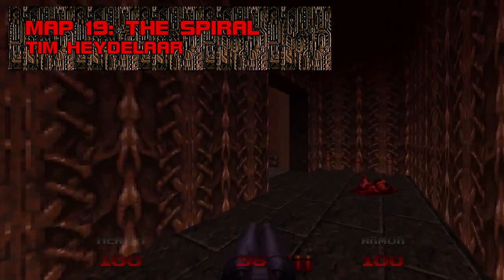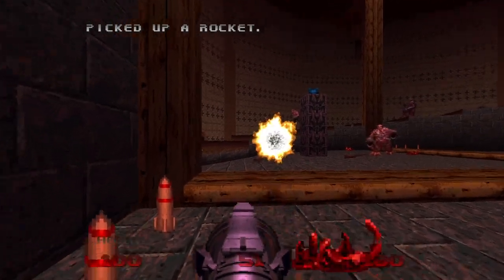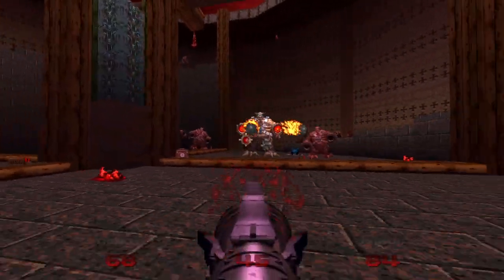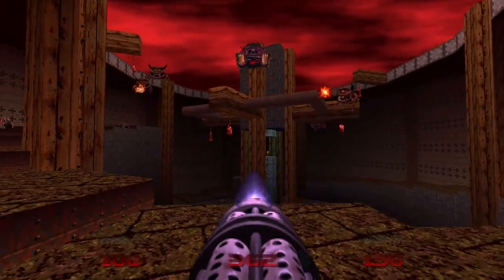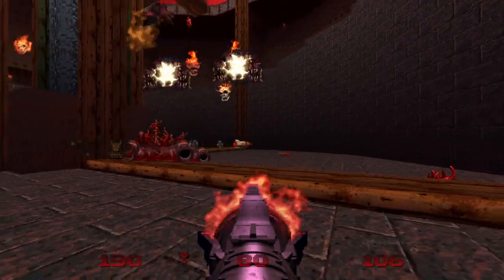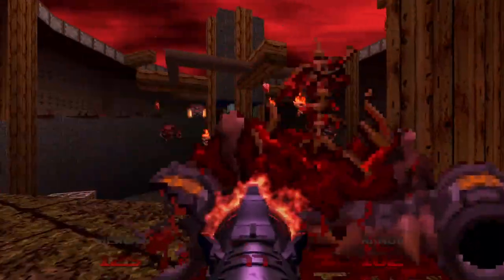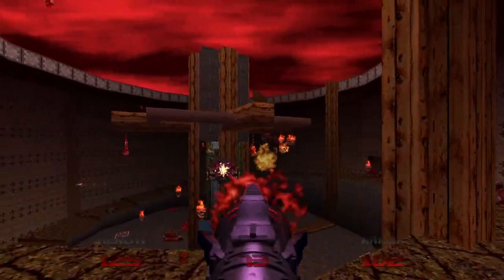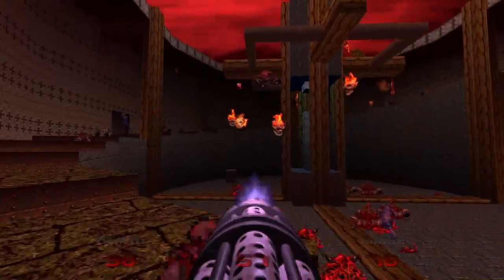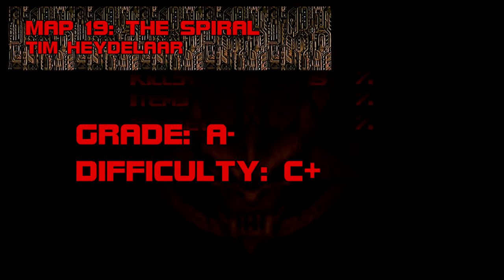Map 19: The Spiral. It's no contest — The Spiral is the best combat set piece in Doom 64. Even more deadly than Even Simpler, it unleashes three waves of demons, blocking the stairs with imps, mancubi, and hell nobles, while airborne foes shell you with fireballs and skull children. Pain elementals outnumber all monster types except imps, and there are no bullets or shells on this map. The Spiral proves that Doom 64's gameplay could have been a whole lot more interesting if its developers had prioritized it. Grade: A-, Difficulty: C+.